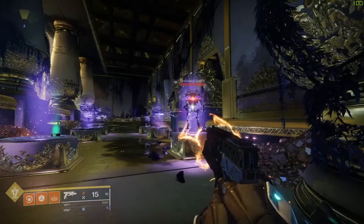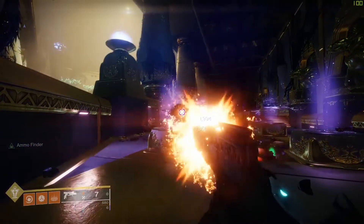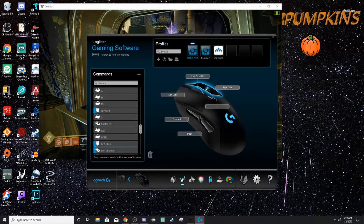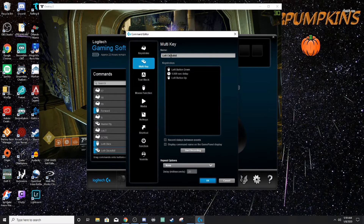Let me see if I can get a whole magazine to actually do it. I'll go ahead and show you the macro I set up. I use a Logitech G703 wireless mouse. All I did was set a multi-key: insert a left click, then insert a 1.009 second delay. I did mess with this a little bit — anything between 0.005 and 0.010 seconds seemed to work pretty well.